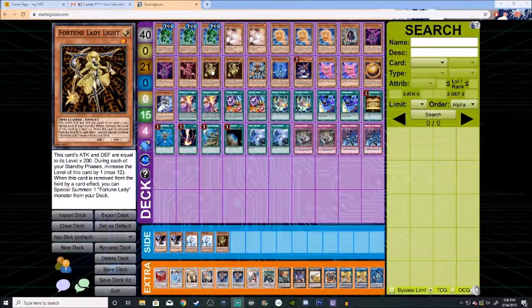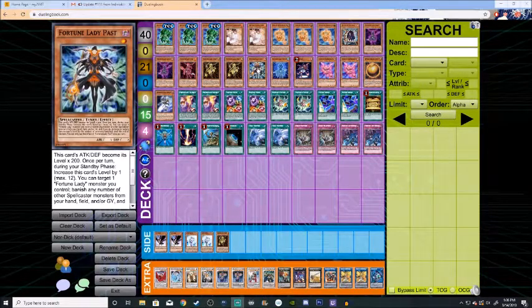We're actually running two Fortune Lady Lights. Similar effect as Fortune Lady Fire — she has 200 attack for each star, starts off at 200, and gains a star every standby phase. If she is removed from the field by a card effect, you get to Special Summon one Fortune Lady from your deck, regardless of the level.